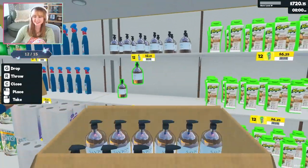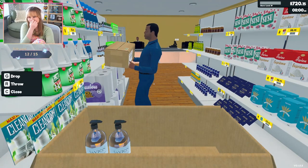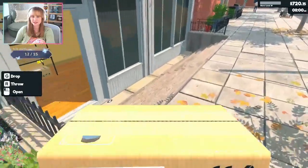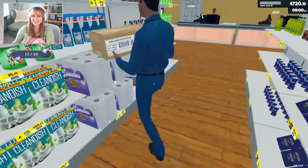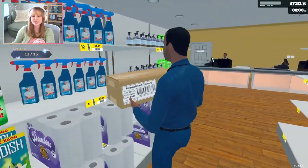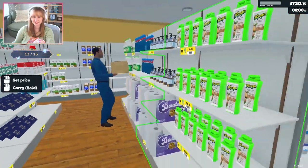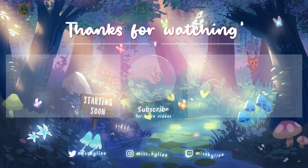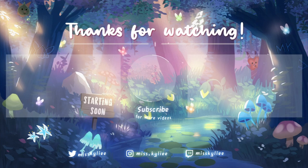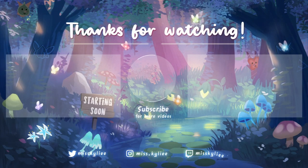Oh no, is he just forever stuck? Pay him more — he doesn't like minimum wage. Maybe I have to fire him and then rehire him, but doesn't that cost money? Stop it, sir — just go. That doesn't go there, why are you so confused? Give me that box — give it to me! Well, I'll have to figure out why he's stuck. Maybe it's a good time to stop for today. Save and then quit. I'll have to figure out how to fix it.